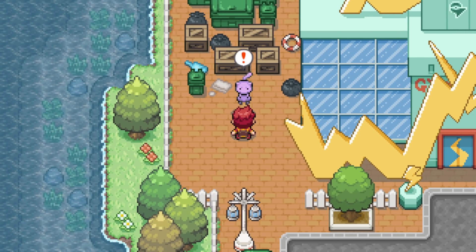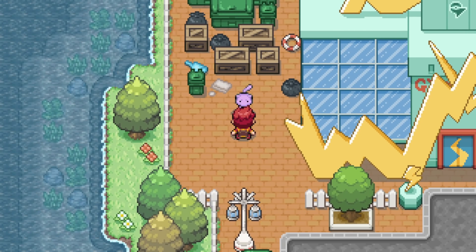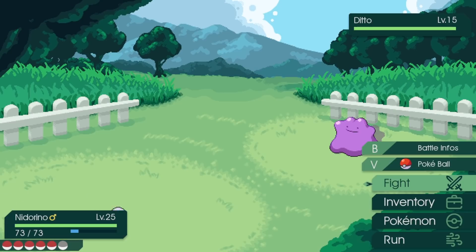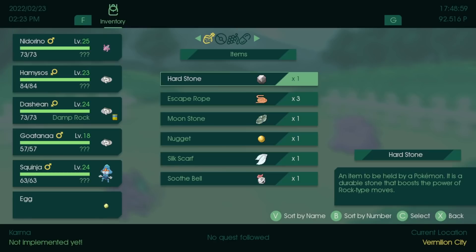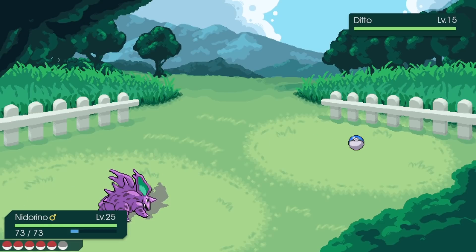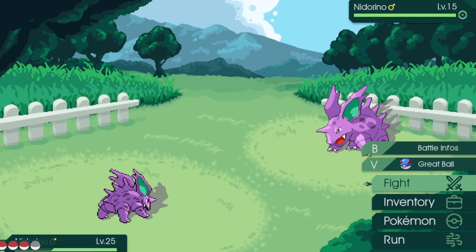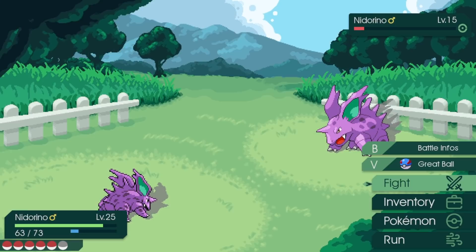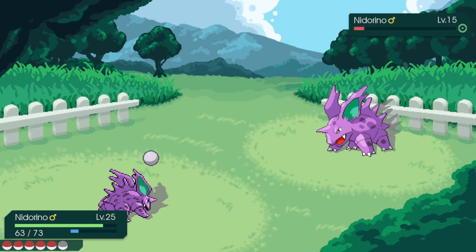Oh! Mew - wait, it's a Ditto! I got baited. I'm actually going to capture it though - I think it'd be kind of cool. Let's throw some balls. Now it's transformed. Going for more attempts - I can't believe I got baited. Let's go with a Great Ball!